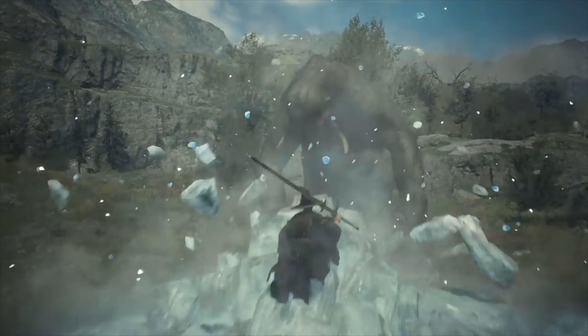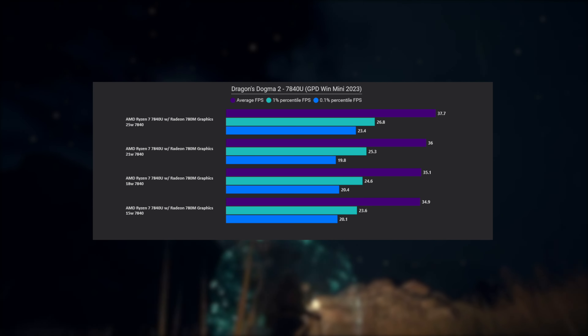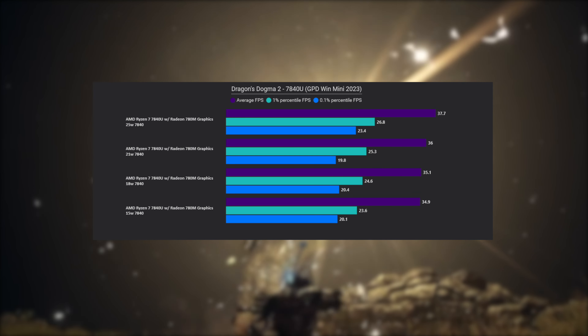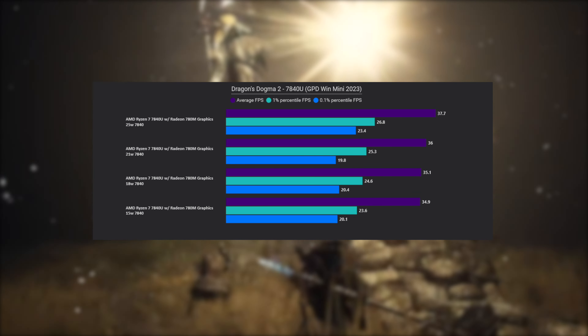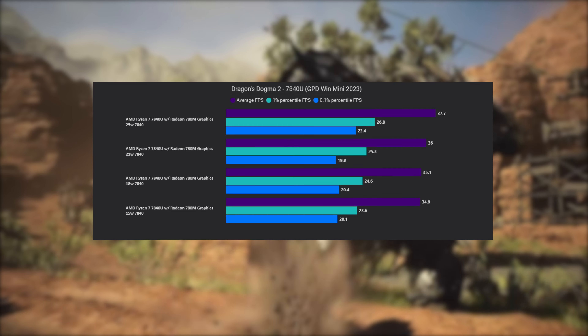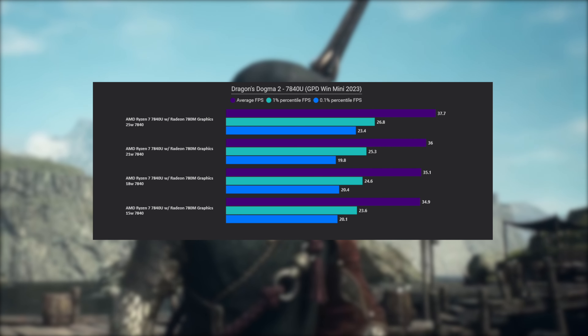The 7840U definitely fared better — this is no surprise, it's pretty much expected, and it's probably one of the only devices I would recommend to potentially buy this game for. But just expect to play at 30 FPS. You're never going to reach 60 with this game unless you drop your resolution super low, and it already doesn't look all that great.